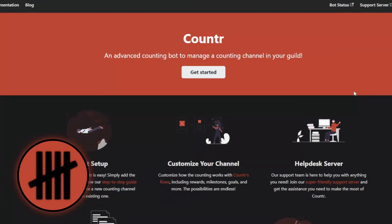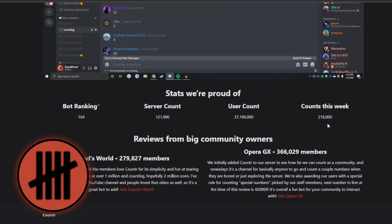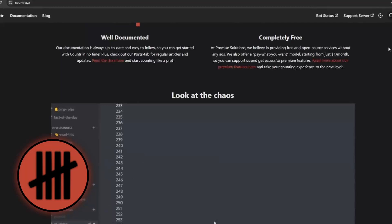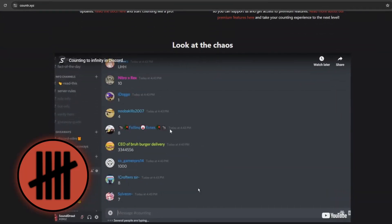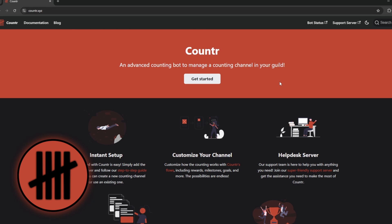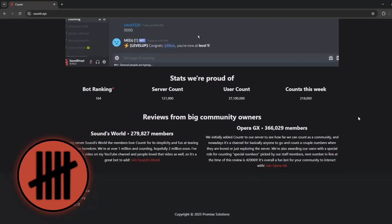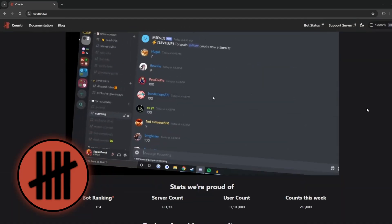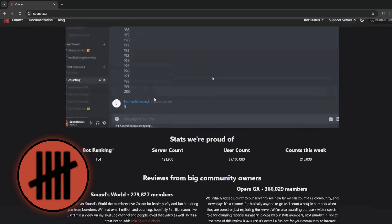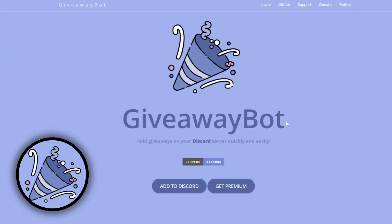The next fun bot I want to mention is the Counter bot. I feel like this bot is so underrated — it's only in 121,000 servers, but I think it should be in the top five to ten fun bots. It's for a counting channel: if you've ever had a counting channel in a server, this is the bot for that. I highly recommend it, and it's especially great if your server isn't too active — it makes members interact with each other in a fun way, taking turns counting, which keeps things interactive.